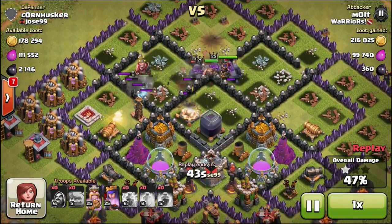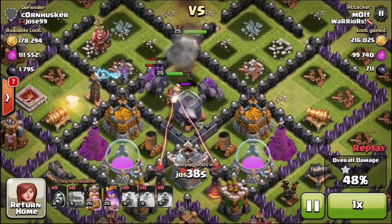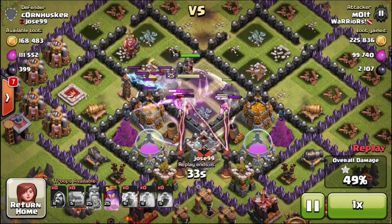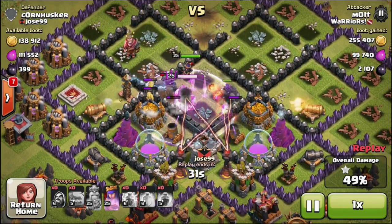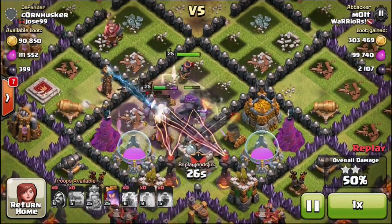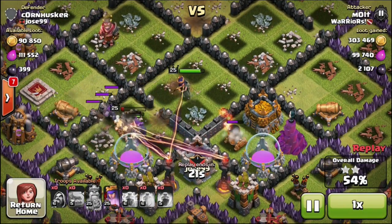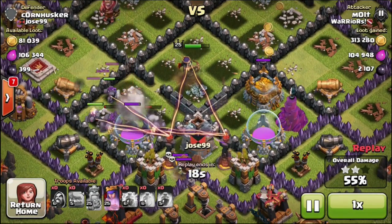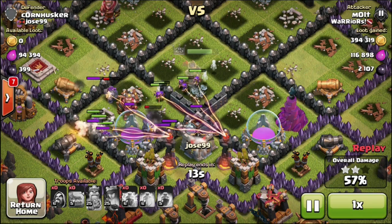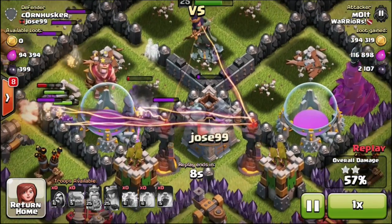We don't have any more wizards left, but we have our queen and king coming in with all the golems. We're going to take out his dark elixir, and then our queen is going to go absolutely off in the middle of this base — taking out storages, one-shotting that tesla, heading over to the mortar, taking out the gold mine, using her ability, then taking out the clan castle and heading over to that elixir storage.